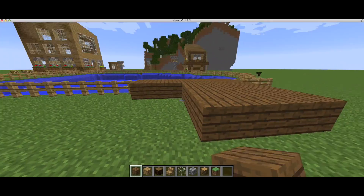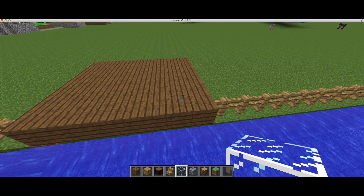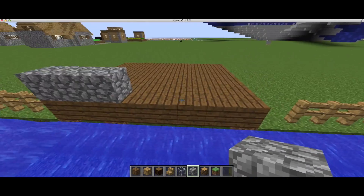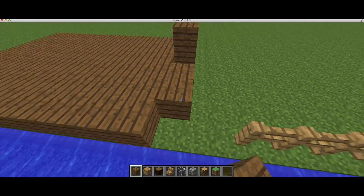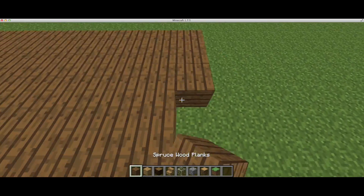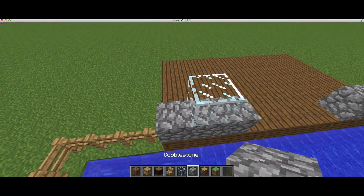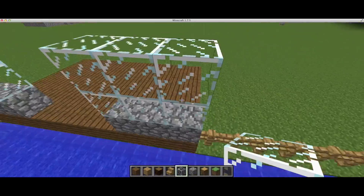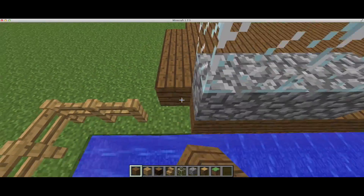What if we put three cobblestone here? Maybe three cobblestone, then make it a bit bigger. What if we make like a four-gap right here? That's three gap — okay, let's make one more. One, two, three. Actually make it like this. I'll just need to make it one more.